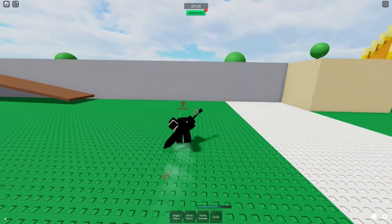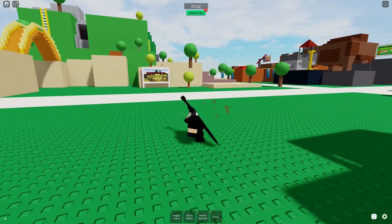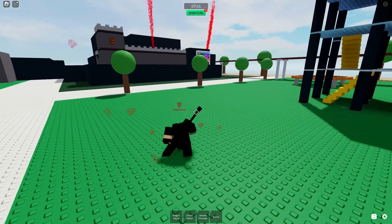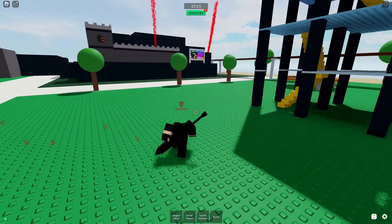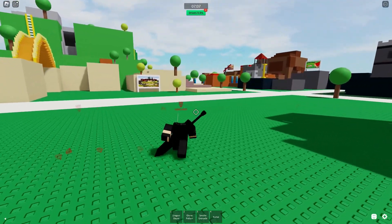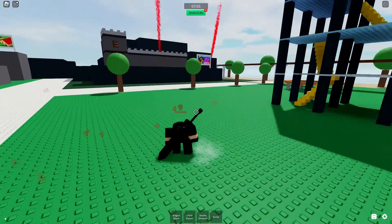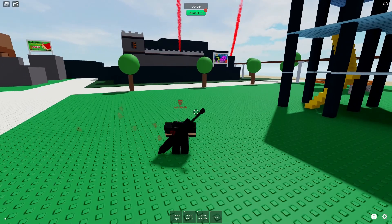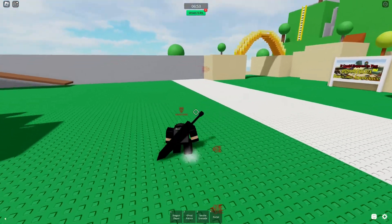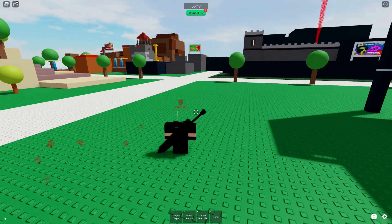If you sprint and press E you'll do a dash roll — this is probably one of the most important mechanics in the game. If you jump and do it you get a jump roll; press A for a side roll, the other direction for a left roll, and you can also do a backwards roll. It's really good for comboing. You can do the dash while walking too, but not while standing still.